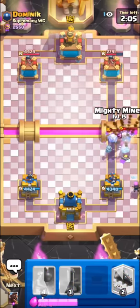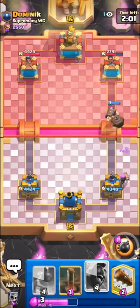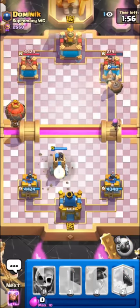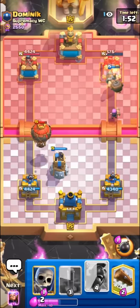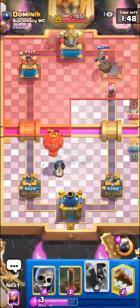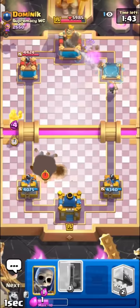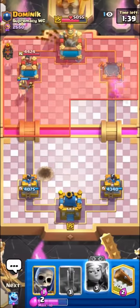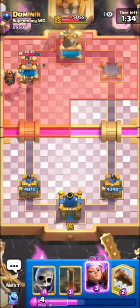Sometimes against Lava Hound you do have to cycle your Firecracker, but it's okay because you can always pressure with it using either a Mighty Miner or Hog Rider. Going to Bomb Tower — I don't think you can defend here. That's pretty nice. We still have to defend a lot though; he's going to make a pretty big push. We can Hog Rider, but I don't even think we can defend our tower unless we get a really nice Evo Firecracker — but I know he's going to probably Fireball it.